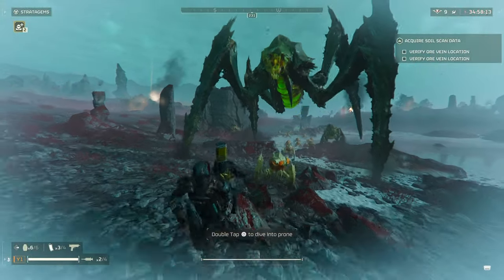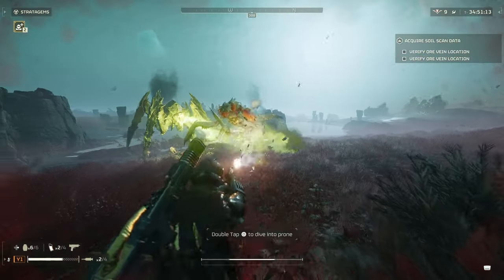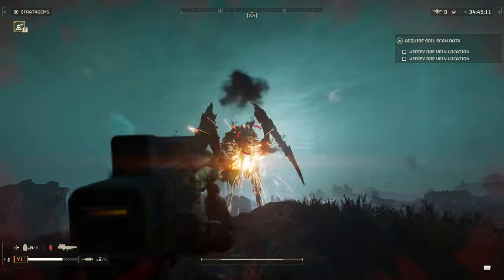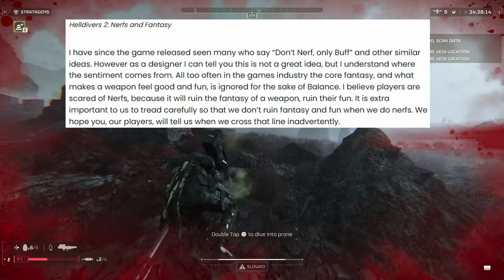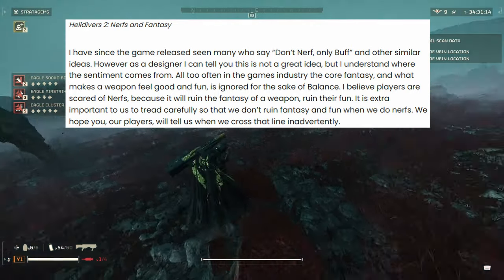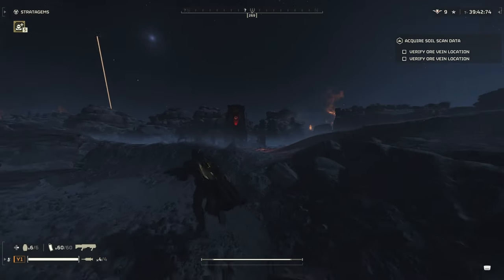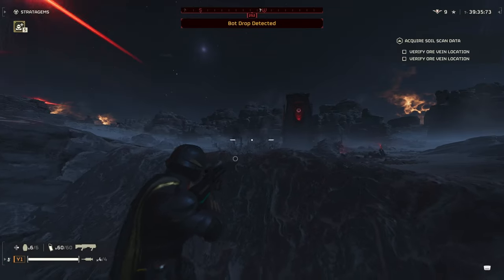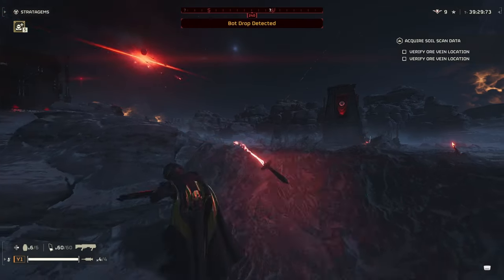Then we have this patch, which is now nerfing the Slugger and buffing some other shotguns of choice like the Breaker Incendiary. If they end up adding a shotgun that is better than the Slugger and has a similar stagger force to it pre-nerf, then I would almost be convinced that they're nerfing things just to push their new weapons and these nerfs aren't for any particularly good reason. The normal Punisher shotgun was recently buffed to have higher damage and the highest damage stat in the game with the same stagger force that the Slugger had, and if the stagger force was an issue then I don't see why this weapon was previously buffed and now left alone.